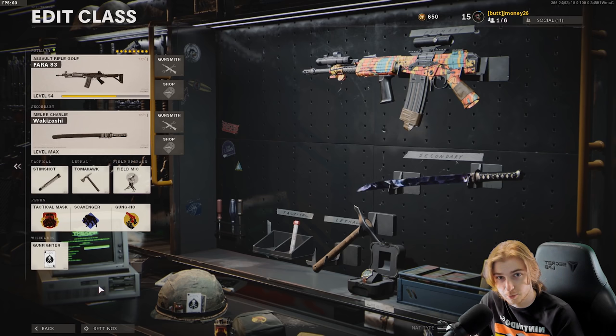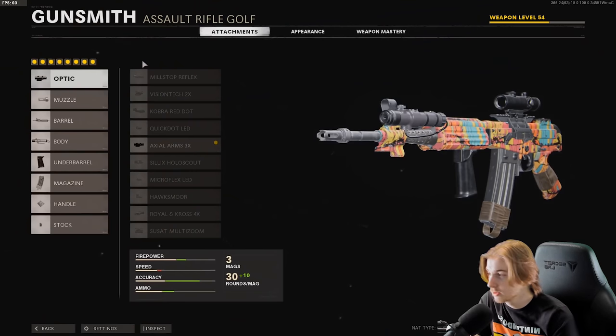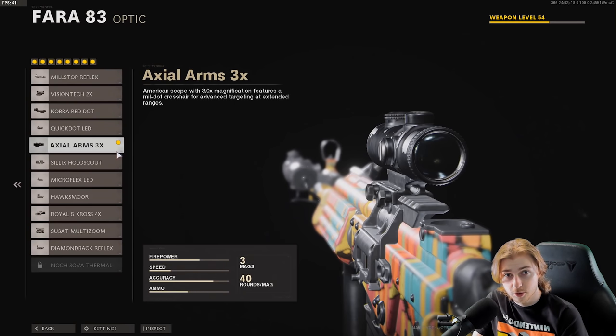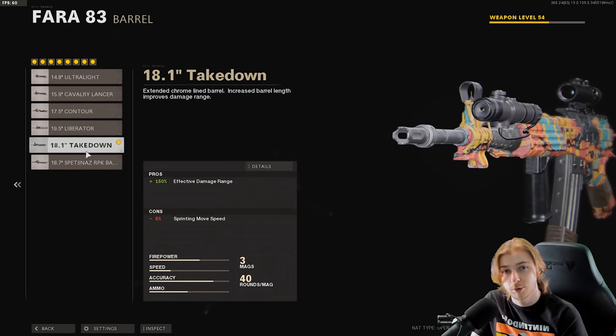Don't freak out — I'm not using danger close, there's no double Tommy today, only one Tommy. We're using the Gunfighter perk; I wanted more attachments on the gun and to level it up as quickly as possible. Here are my attachments: I'm using the Axial Arms 3x scope, mostly to get long shots. You can use a shorter scope if you want — I might switch it out but for now this is what we have.